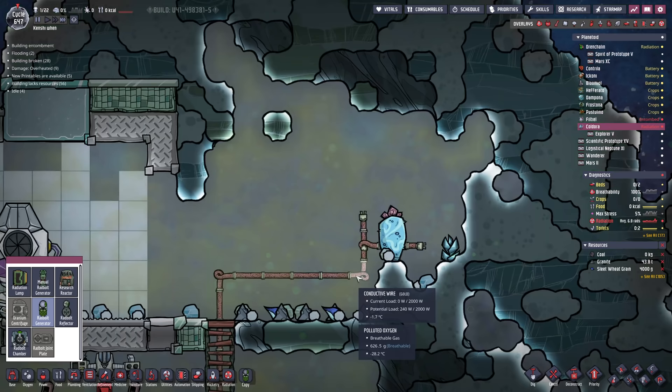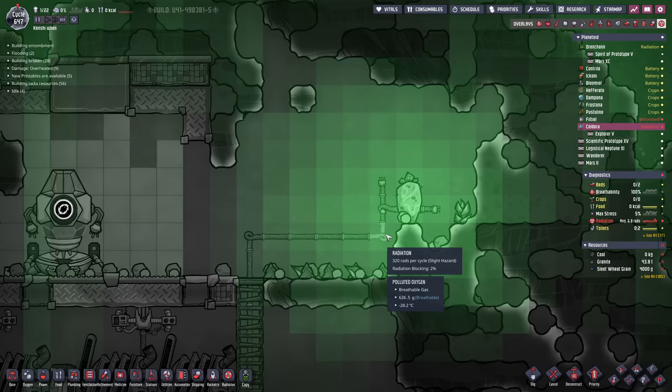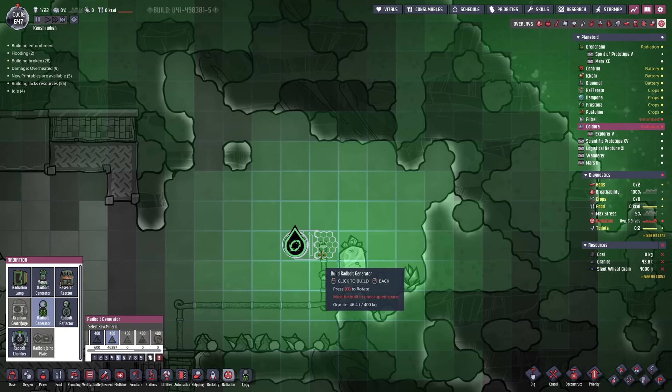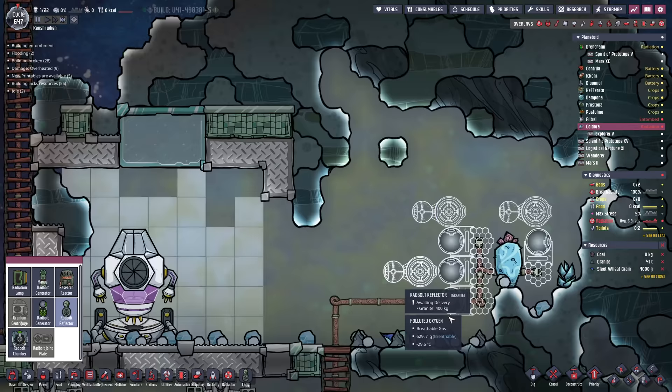Judging by the radiation around the best tiles — 384, 385, 321, and 321 — that's the best we could do for four rad bolt generators. We could try transplanting another Wheeze Wort over and using phosphorite, but this should only take about seven or eight days, so I'm okay with waiting. We've still got a bunch of other achievements to do. Then we just need some rad bolt reflectors — there and there and there. Something like that should be fine.